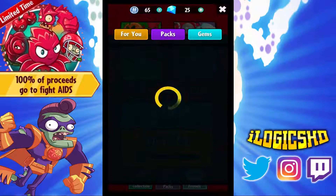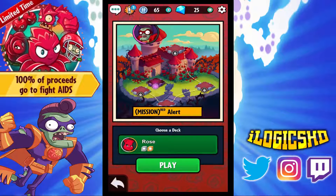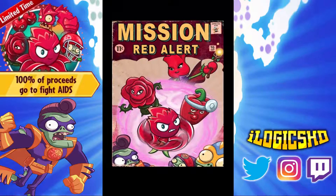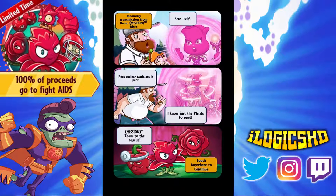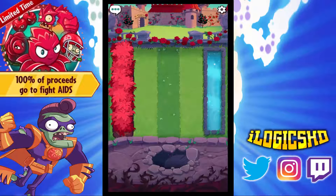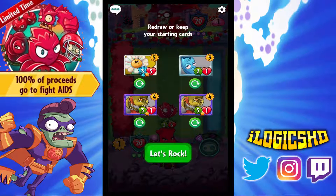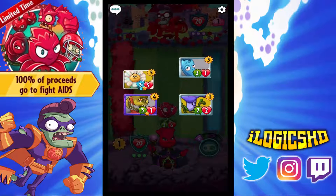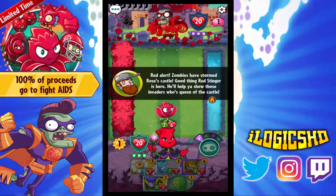We're going to collect them and play our first ever mission game. If I go into it now — there it is, Mission Red Alert. It says choose a deck, and it says Rose. We've got 4 decks in total. So I'm going to see how long these missions are. It says Mission Red: Team to the Rescue. It's Rose versus Super Brains in the first one, and I'm guessing I'll have a few of these. I always start off with a Red Stinger already in play. Red Alert has stormed Rose Castle — good thing the Red Stinger is here.